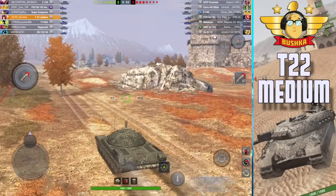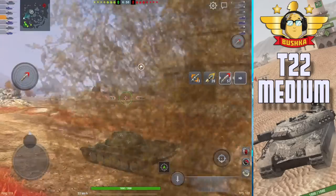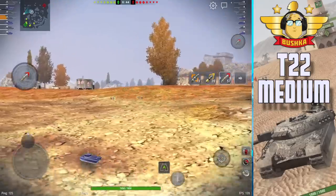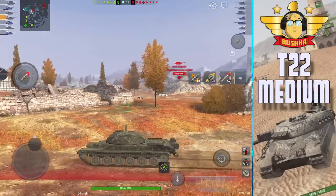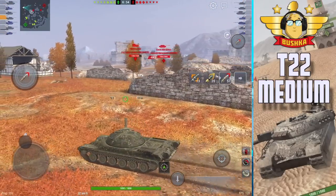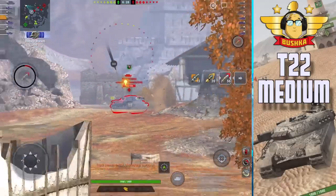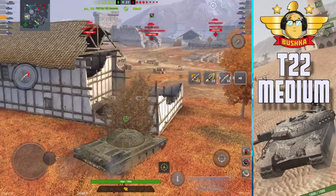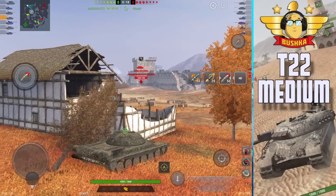It's also got a pike nose. If it's directly facing you, you can pen it, but if you wiggle it a little, one side you'll pen for sure and the other side will be an auto-bounce. That's one of the great things about this tank — you end up getting bounces sometimes that you don't deserve. 55 km/h top speed and insane terrain resistance at 0.6, 0.8, and 1.2 mean it really floats.